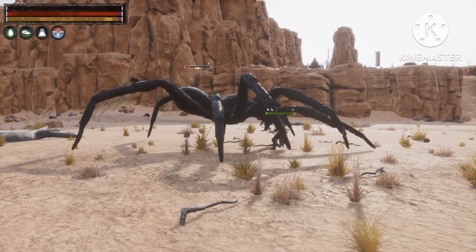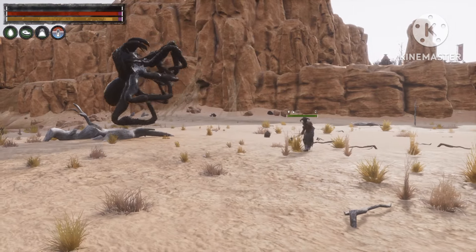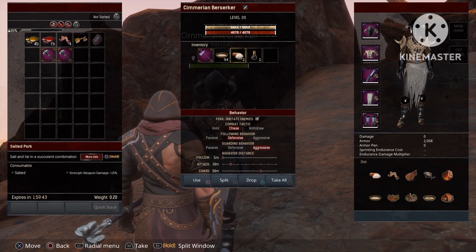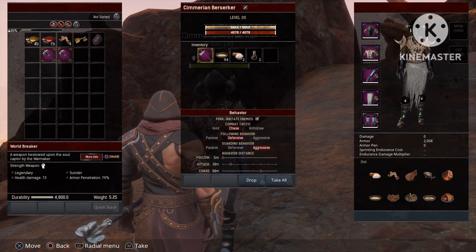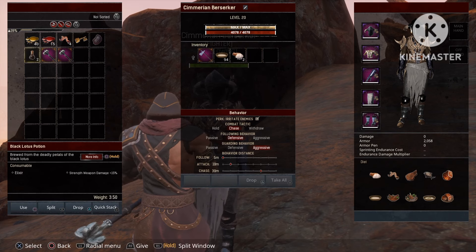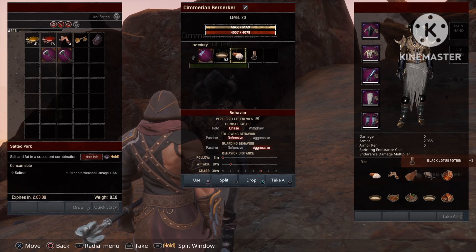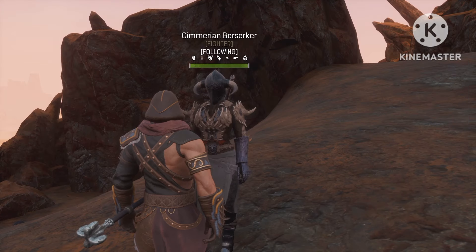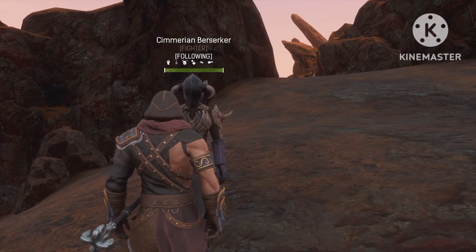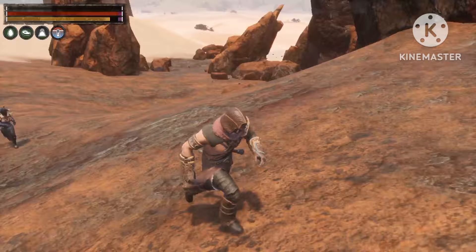The next boss will be the ultimate test — one of the strongest bosses in the game. For this one we're gonna change the build a little bit. We're gonna give them the World Breaker for armor penetration, and I'm also gonna give them the Black Lotus buff and the Salted Pork buff, each giving plus 15% strength weapon damage. The Berserker will go first — I gave him his buffs, let's see how he does.